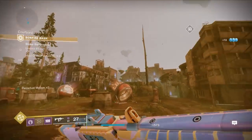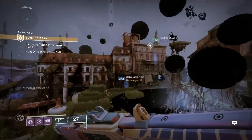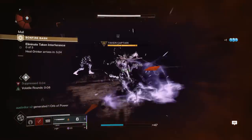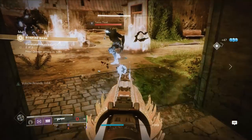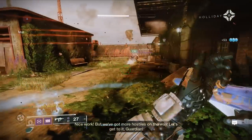Spreading your team out and farming them as they spawn in isn't a bad idea. Every so often you'll have a mini event where taken will infest the area and basically keep you from throwing your balls into the bonfire. Basically all you've got to do is go to the marked area on your map, kill the taken, then resume exactly what you were doing.